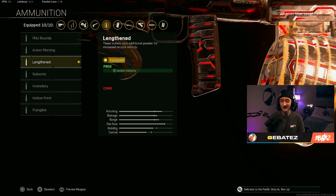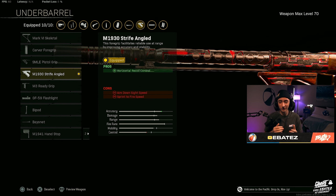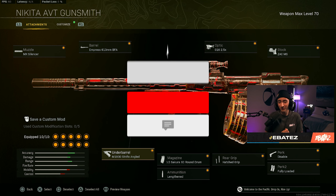For the magazine we're throwing on the 60-round mag. For the ammunition type, of course we're throwing on Lengthened, just because this is an AR and we're trying to get as much bullet velocity as possible. Last but not least, for the underbarrel we're throwing on the M1930 Strife Angled, which in my opinion is the strongest especially for horizontal recoil control.